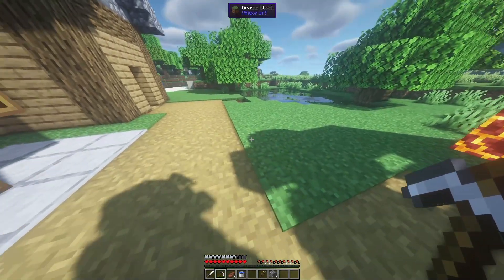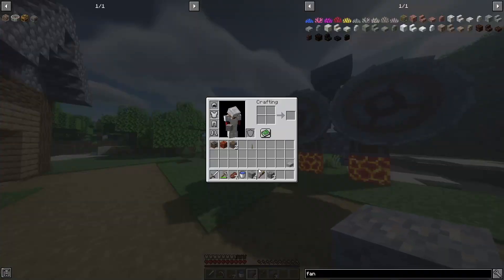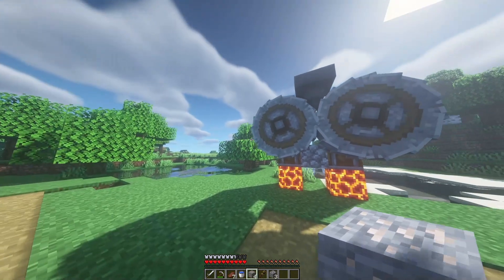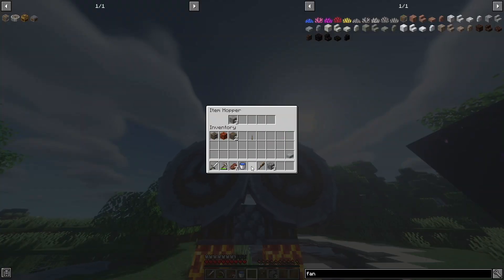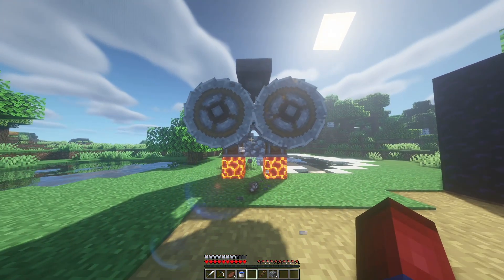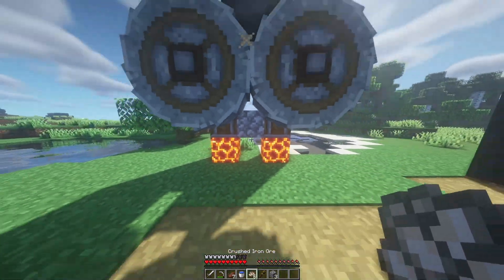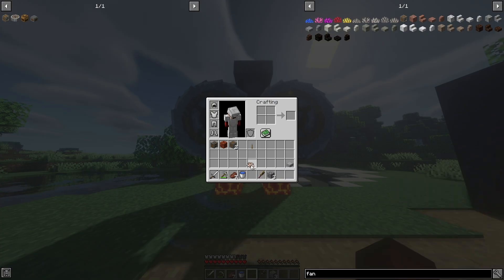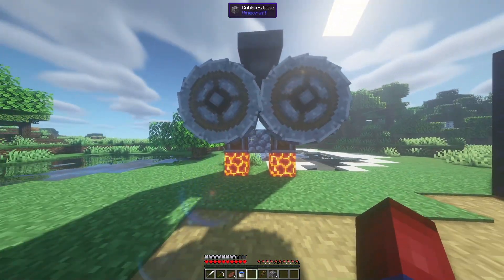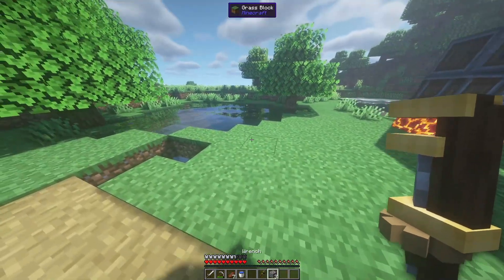The crushing wheel crushes ores into crushed material, which then needs to be washed before turning into ingots. I grabbed some iron ore since there wasn't any in the chest. Drop your iron ore into the hopper — it crushes and four iron ore becomes six crushed iron ore. There's also a chance it produces some cobblestone, so keep that in mind for automation.